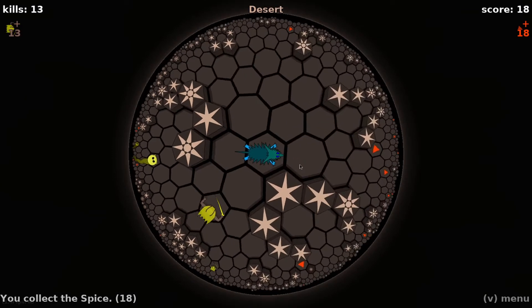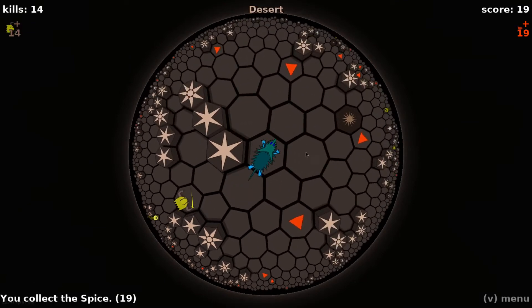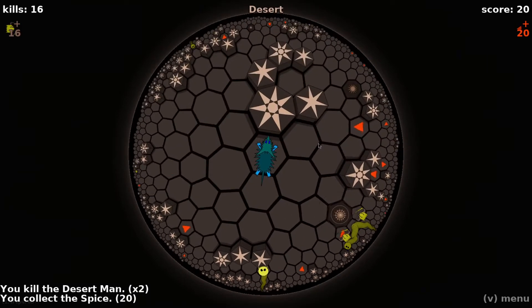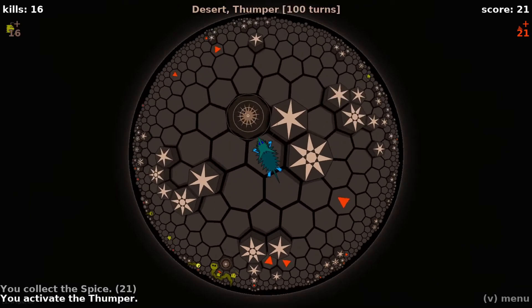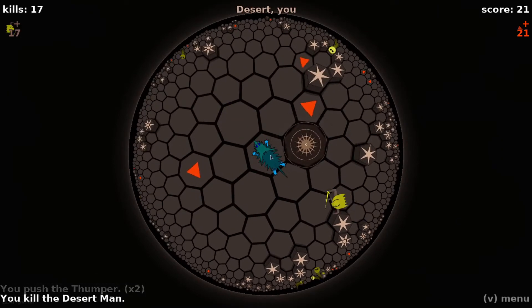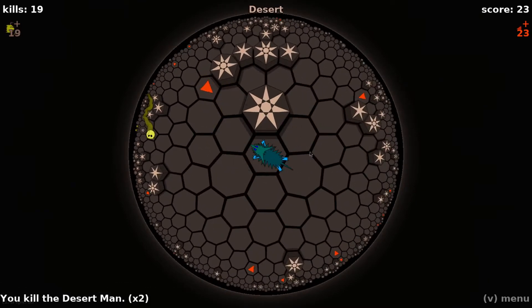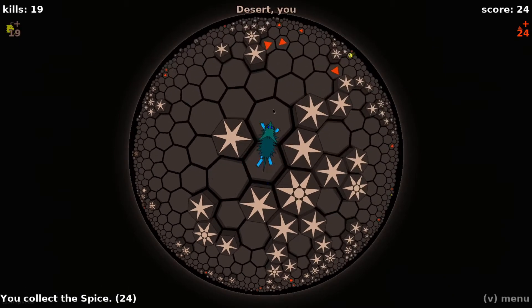We do have some advantages. One is that the Orb of Shielding is one of the most powerful orbs in the game. It's very short-lasting, but it makes you completely invulnerable for several turns, which is super good. The other thing is thumpers — thumpers are going to be really useful because they basically create barriers. Anything that is closer to the thumper than it is to you is going to chase after the thumper and ignore you, so you can actually create these barriers.